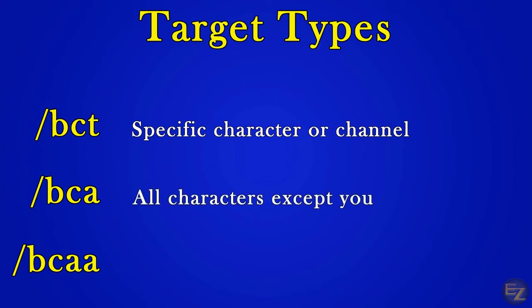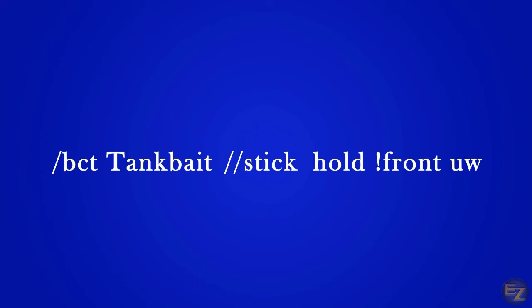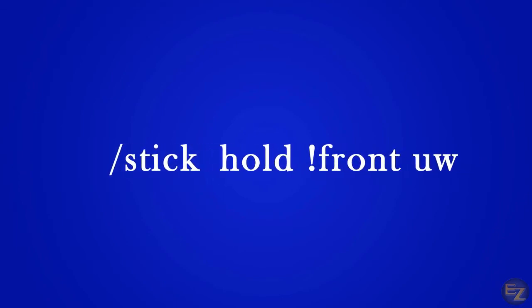Slash bcaa is a command that is given to all of your characters except for the character that initiates it — basically, it's your character telling all of your other characters what to do. Slash bcaa is a command that goes to all of your characters including the character that gives the command. This works well with giving commands to speak in unison or activating items. If you're creating a macro for your primary character, you won't need to use any of these — since you're giving yourself commands, you can ignore the target piece and jump straight into the action or qualifier.